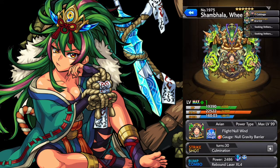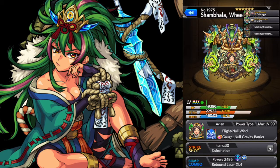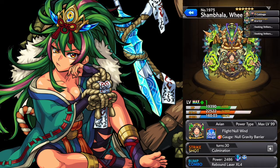We'll look at Shambhala first. She is the wood colossal monster. Looking at her stats, HP is good — almost tank status, I would say. Attack is excellent, about 32,000, and then there's a gauge on top of that. Speed is 240, which is slow, but actually for being a power type, this is on the high-ish side.